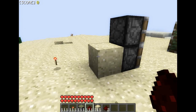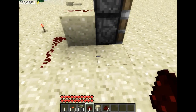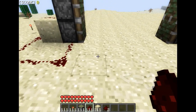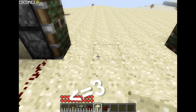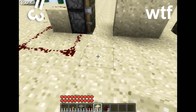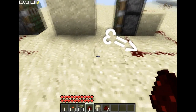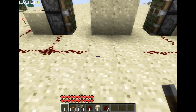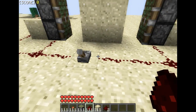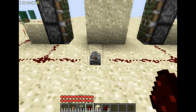It's basically this. Now you want to put 4 blocks of sand — in this case sand. And let's say you want to put a lever here. You can use pressure plates, buttons, whatever — this is just an example.